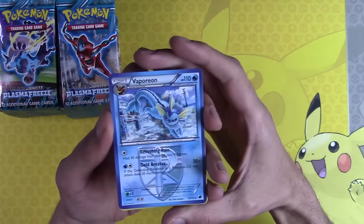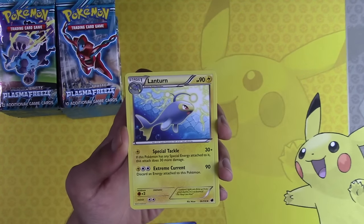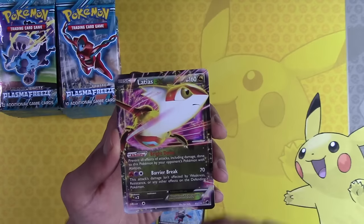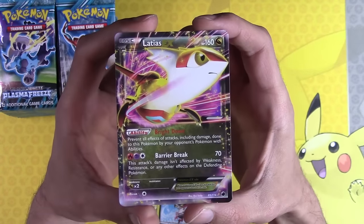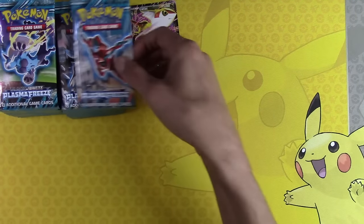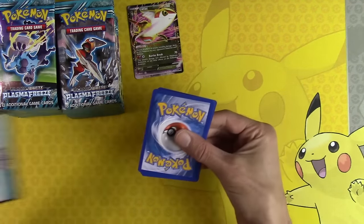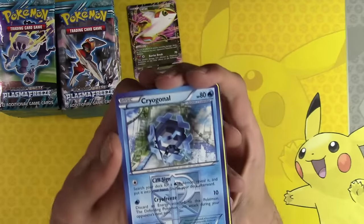Make sure I did this correctly. Vaporeon, Kakuna, Lanturn, Pawnyard, and Latias EX. Off the bat, at least we have an EX. I have not seen these cards in so long. Welcome to the bench, sir. I don't even remember much of what's in this set, honestly - other than Secret Rare Ultra Ball. That's what we're after today.